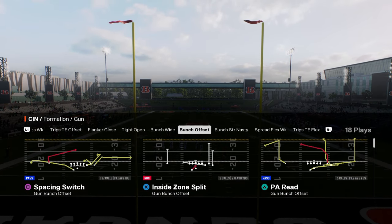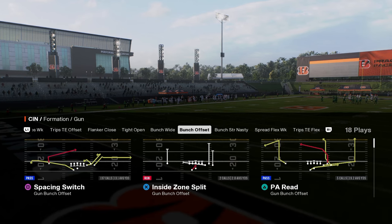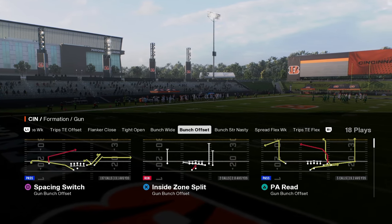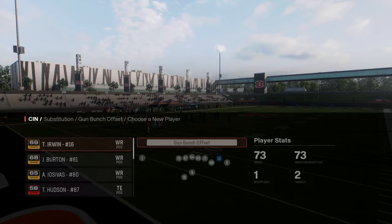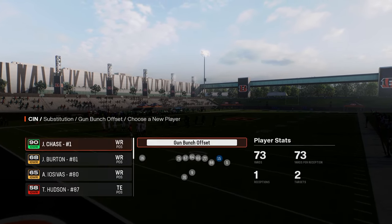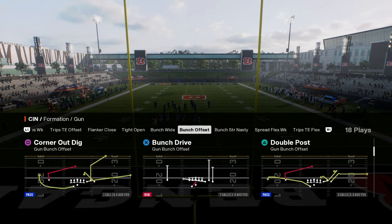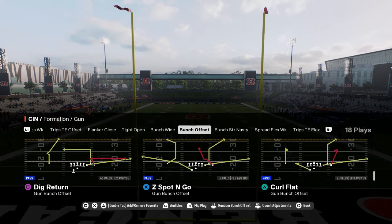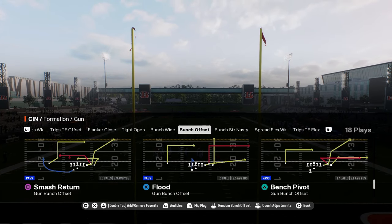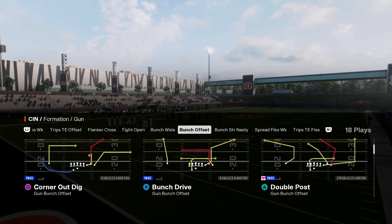We're going to be in bunch offset — this is in the Colts playbook. If you want to get my entire Colts offensive ebook, that's available at school.com slash Cody Ballard. The biggest thing here is you want to put your fastest receiver in the slot receiver position. We'll put Jamar Chase over there — he's probably the best receiver on the team. You can pretty much run this out of any play in the formation; it's going to be all hot routes.